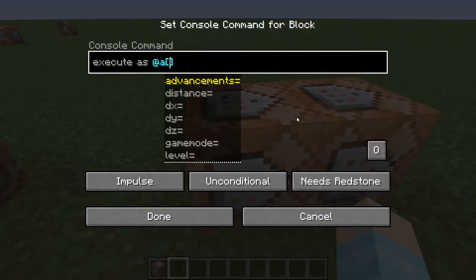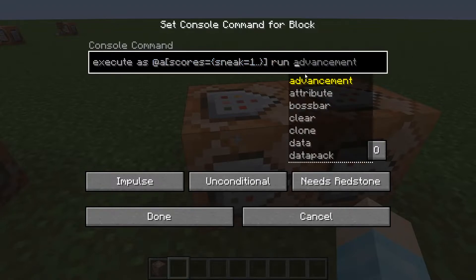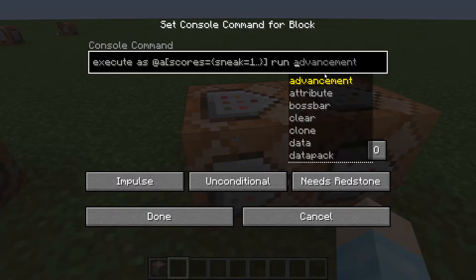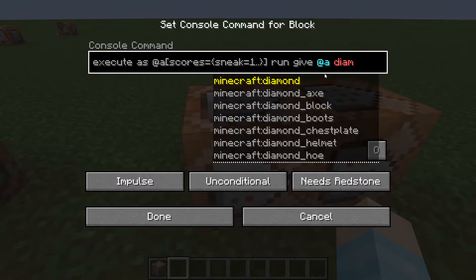Open square bracket, and I'm going to do scores equal - open curly bracket - and then the name, sneak equals 1.. Oh my god, I'm messing up my colons and equals. Okay: @a open square bracket scores equals curly bracket sneak equals 1.. Just making sure I don't make a mistake. And then run - basically anything you want to do when the player shifts. For testing purposes I'm just going to do give @a diamond.